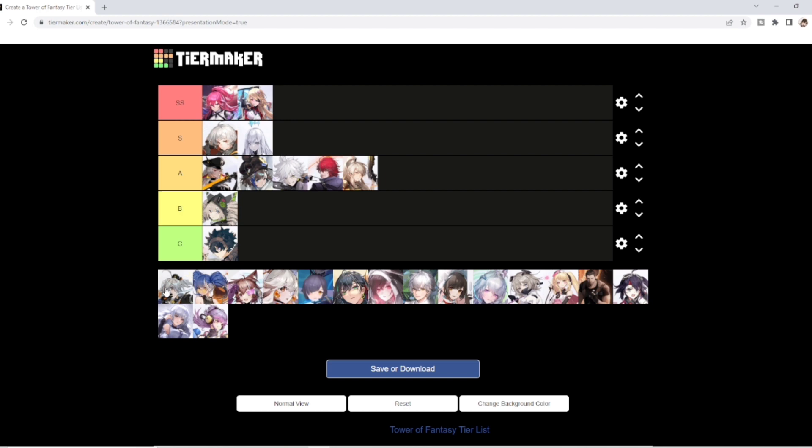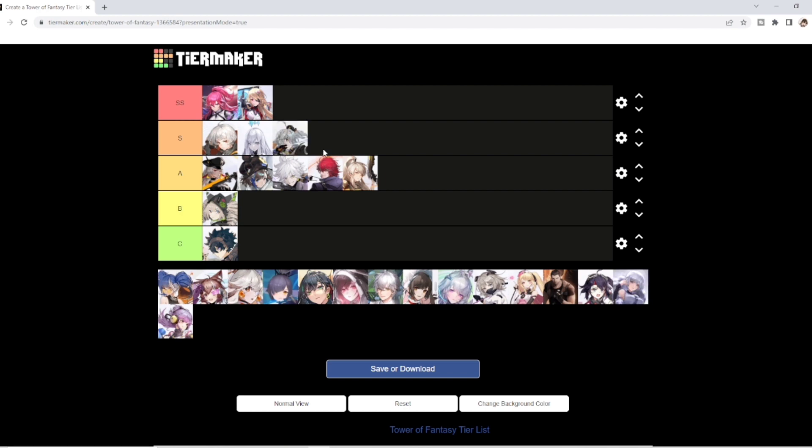Moving on to Tsubasa. At A0, I'm going to put her in the S tier. The reason is that Tsubasa on a Frost team with Frigg and Meryl is just a fantastic team. She plays her role extremely well — does damage, can get some freezing off, and is just a great Simulacra in that team. Because of that, she's S tier at A0.